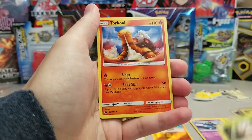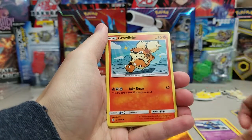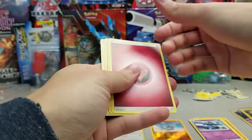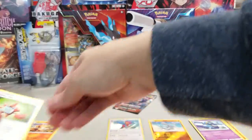We've got Growlithe, Torkoal, Zubat, Grubbin, Growlithe, Togedemaru, Incineroar, Energy, Rotom Dex, Passimian, and Howl.